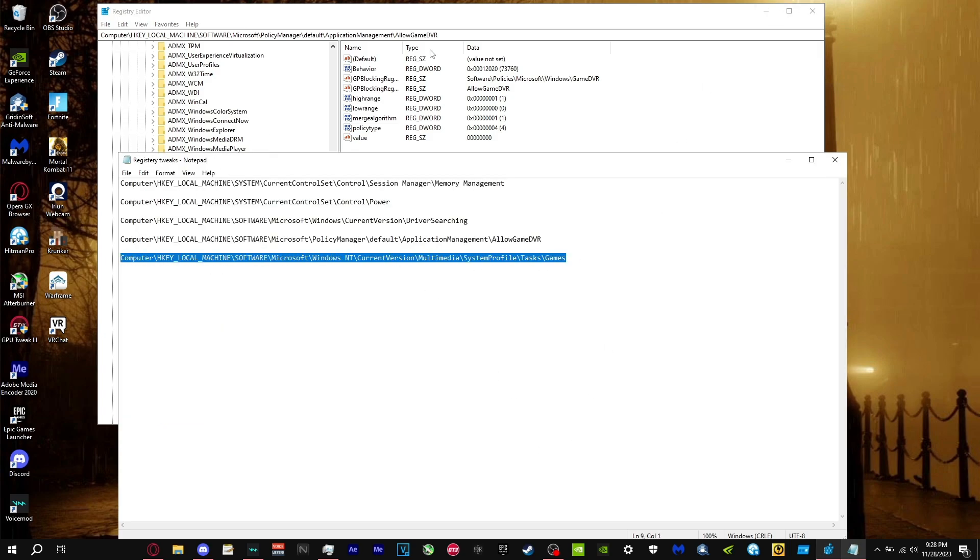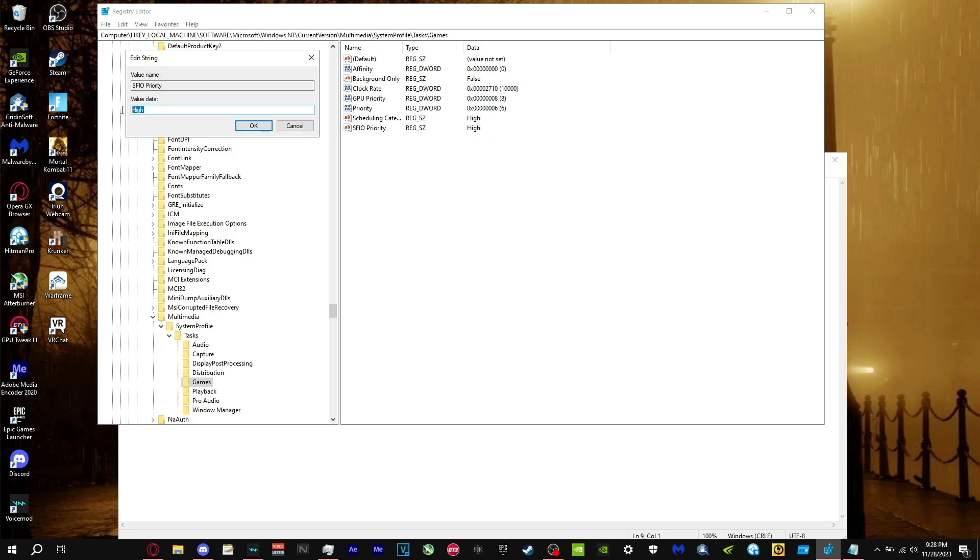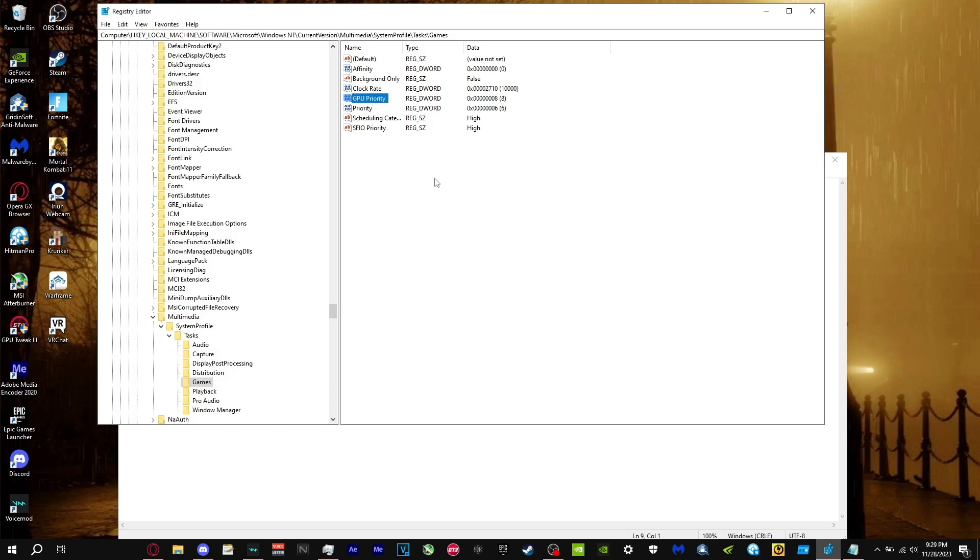For the last registry tweak, copy and paste the fifth link. Where it says Medium or whatever, type in High — make sure the H is capital. Do this for both entries, press OK. Then make sure Priority is set to 6 and GPU Priority is set to 8, and press OK. This means your GPU will run on high performance, which will boost your FPS in Fortnite.